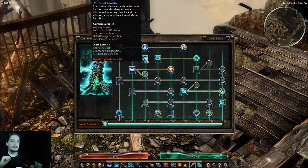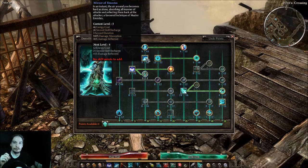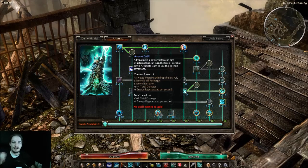One-pointers can have more than one point invested in them — it'll just make what they do better, and there's nothing wrong with either sticking with one point or putting lots of points in. Another great one for the Arcanist is Arcane Will: when you drop below 70% health you get a huge damage boost and some energy regen. It works great on its own, and no matter what, your Arcanist is going to drop below 70% health a lot.